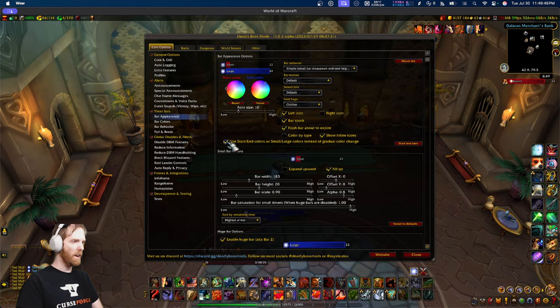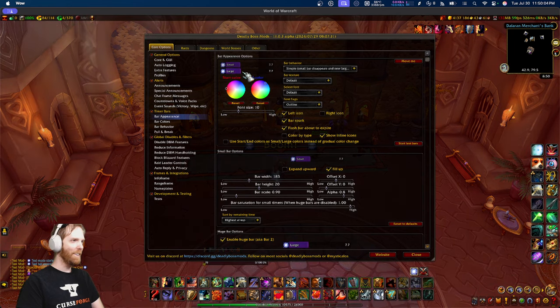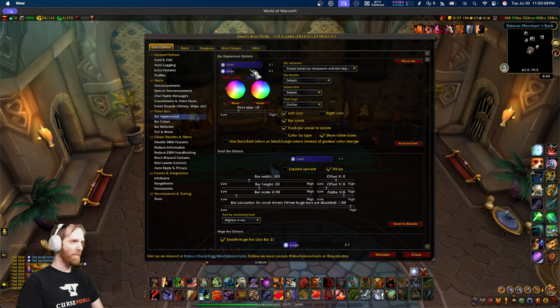You can define explicit start and end colors; otherwise, it uses a color blend where the bar starts red and ends blue — so it's purple partway through. Anyway, let's reset that. The color by type system is the default.